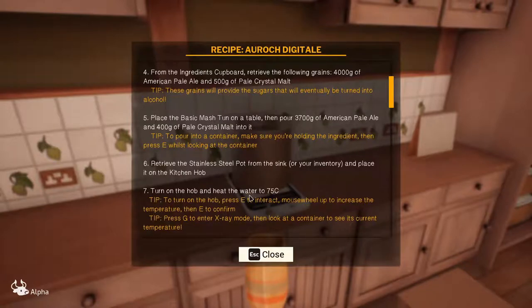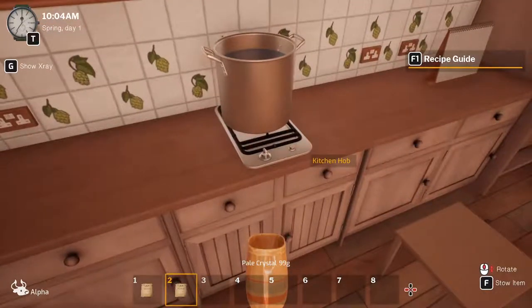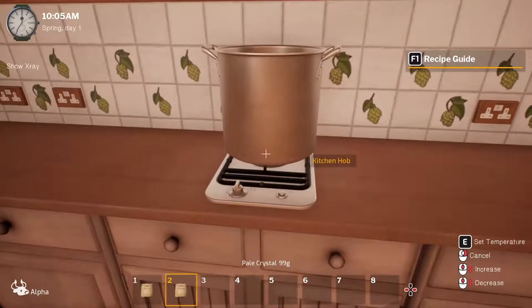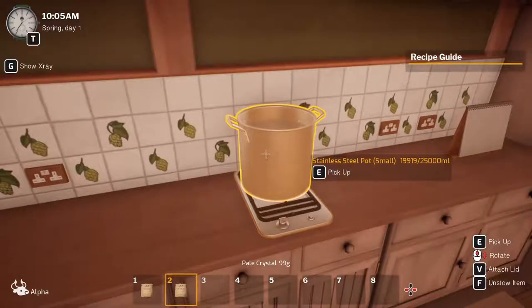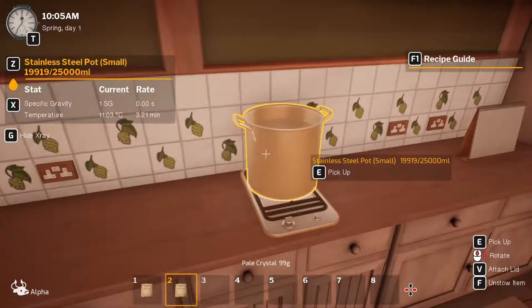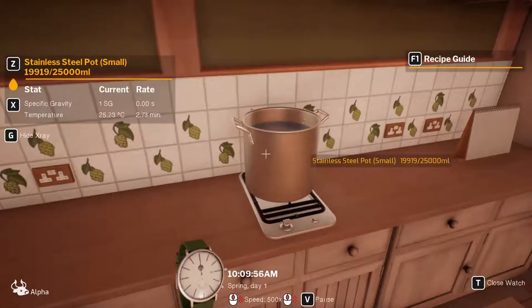Let's place that there. We need to turn it on the hub and heat the water to 75 degrees Celsius. We can set the temperature and take a look — it's going up. We can speed up. We need to get to 75, which it almost is.